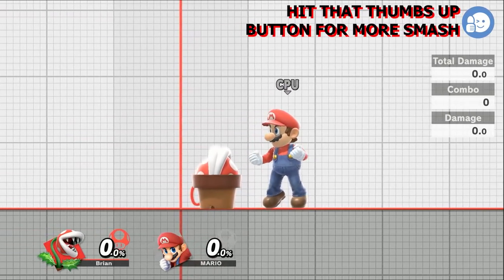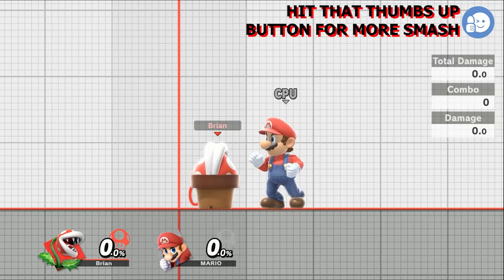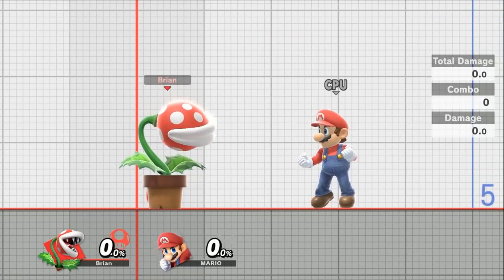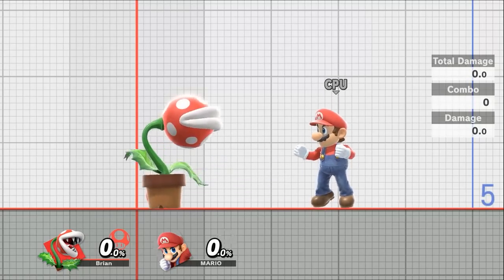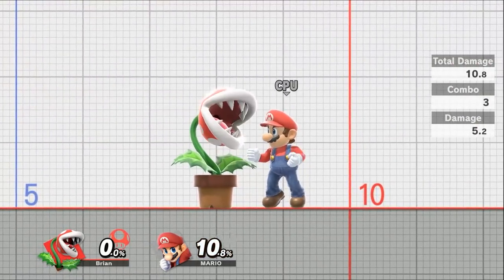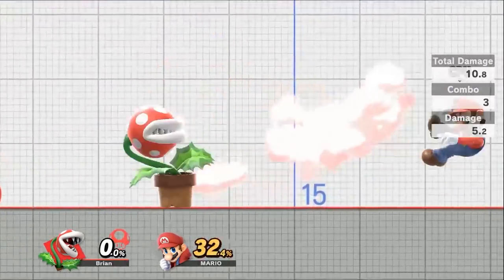One tip is that Piranha Plant will automatically bite if you're crouching and an opponent steps on you — this is an involuntary reflex brought in from other games. For Piranha Plant's neutral, you can press and hold the button to do this slight jab. The range on this is very small at about 1.5 squares, so you have to get up close and personal. Press and hold for a three-hit combo putting out 10.8% damage, with the last hit having launching power.